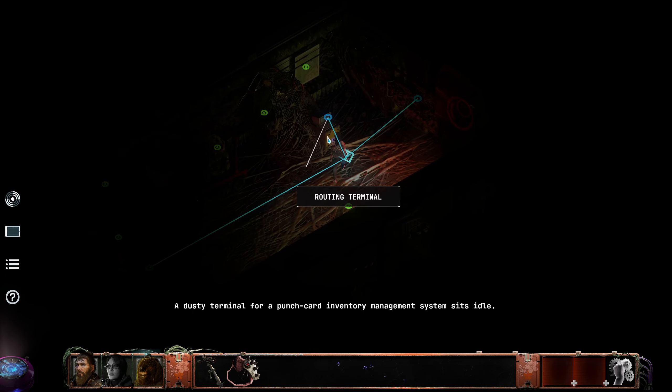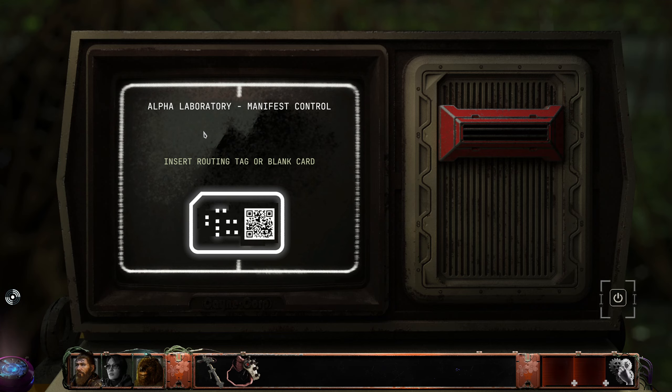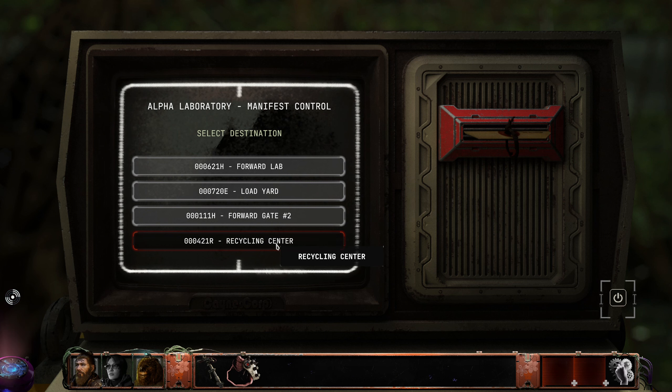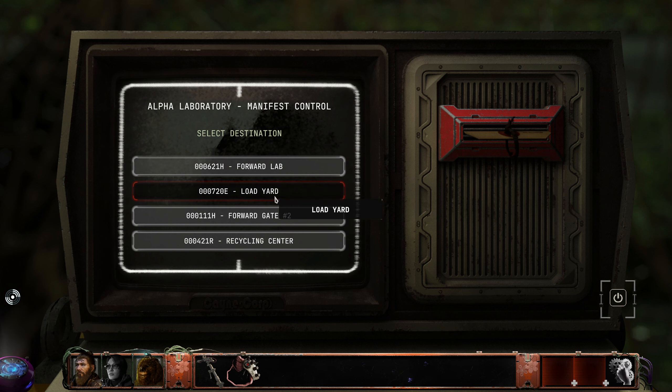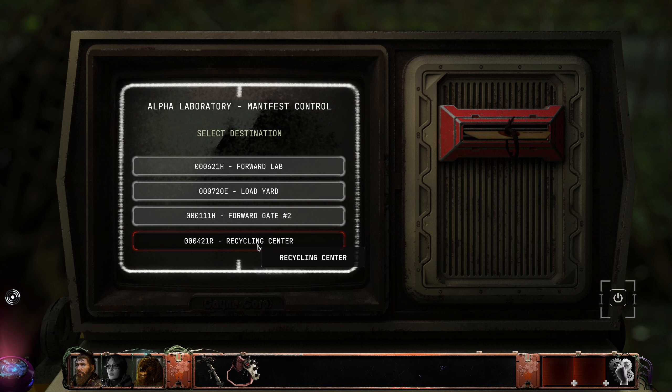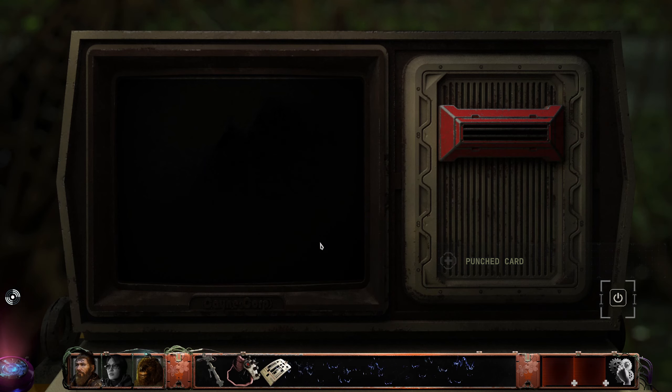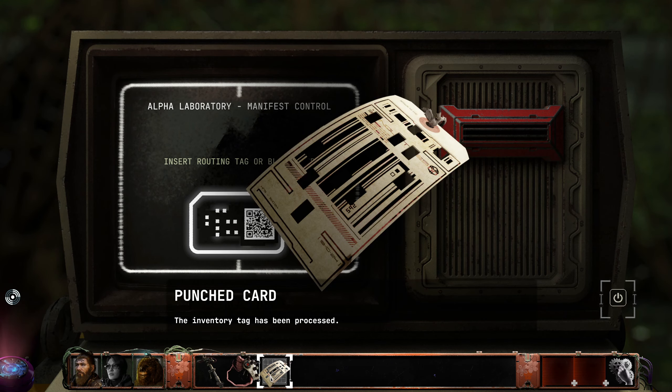Let's check the routing terminal. That sounds disgusting. Alpha laboratory manifest control - inserting routing tag or blank card. Oh hello! Alpha laboratory manifest control. Temporal frame, dockmate scanner, atmo flux infuser, and scrap metal. Let's try scrap metal - forward lab, load yard, forward gate, cycling centre. This inventory tag has been processed.